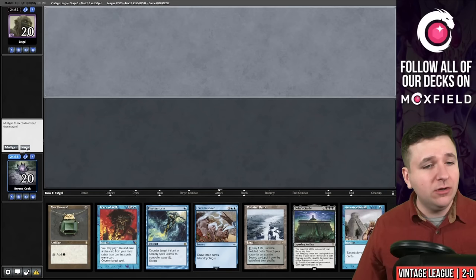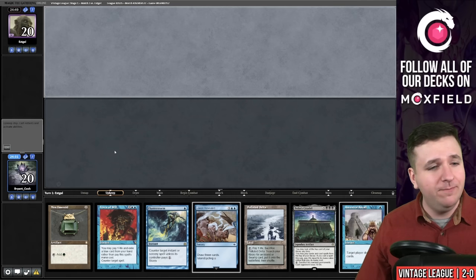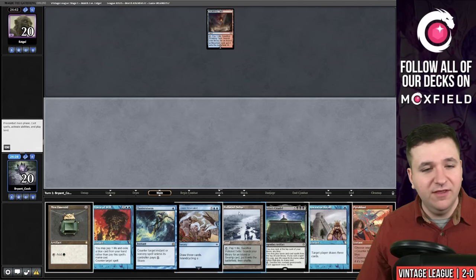Time for the third match — we are on the draw. While I have Ancestral Recall, Force of Will, and Flusterstorm — keep. No clue what our opponent is playing. Scalding Tarn. Pyroblast — that's certainly a good one. We'll play out our Mox Emerald and they are fetching.